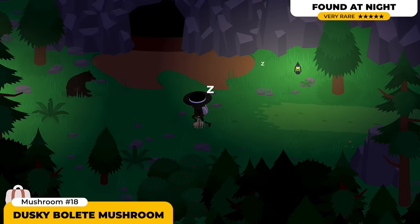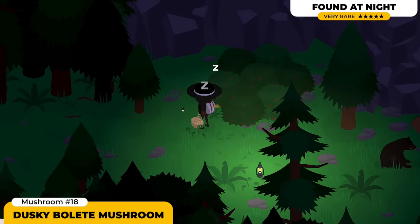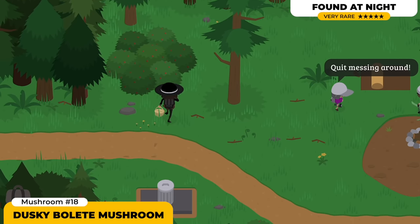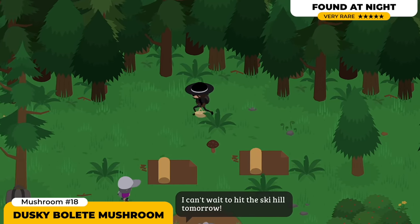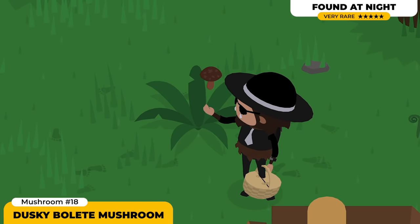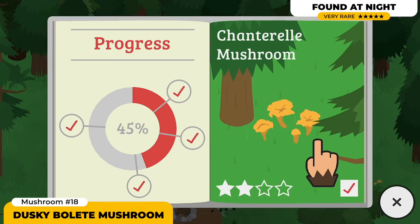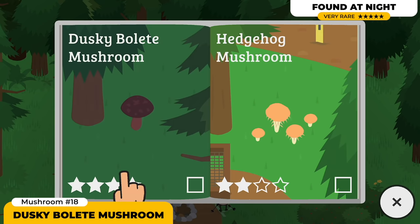Next up we got the Dusky Bolete Mushroom. This is one of the most difficult mushrooms to find because it only spawns during nighttime. My strategy was to start the day in a different area — say the marina — doing other stuff and looking for other mushrooms, but not going to the campground yet. As soon as nighttime arrived, that's when I made my way to the campground to try to activate the spawns. This is a 5-star mushroom, which means it's gonna be pretty rare. Make sure you look for it every single night and keep going about in the campground.